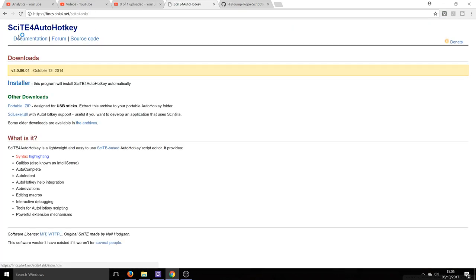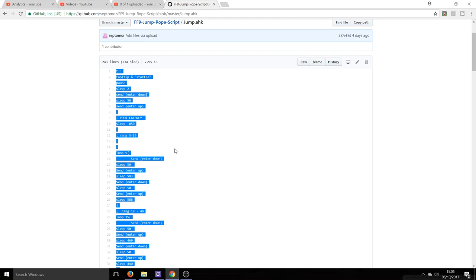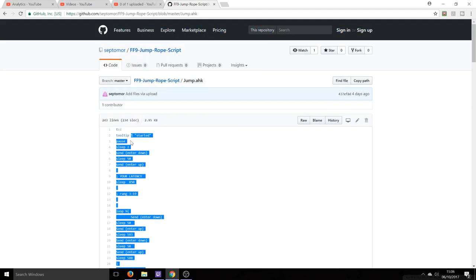The second program is called Citee for AutoHotKey. You'll want to use the installer button, and all these links will be in the description. Just download and install it — dead simple. It did ask me to update it once I'd installed it, which I did. And then finally we have the script itself. This is thanks to Septimor, who I believe wrote this script — so thank you very much. This is what we need to actually run in those programs we've just downloaded to go ahead and get the trophy.